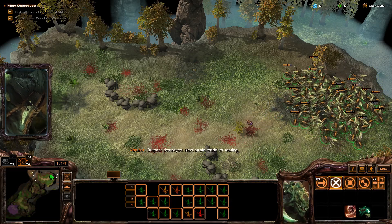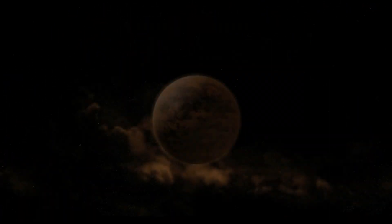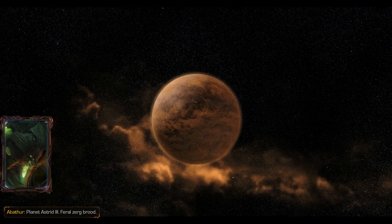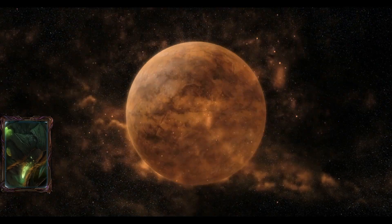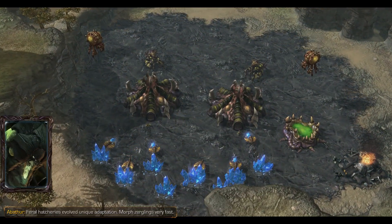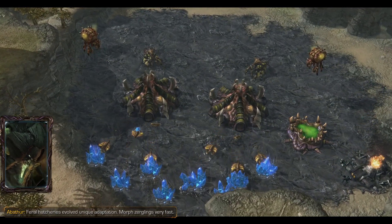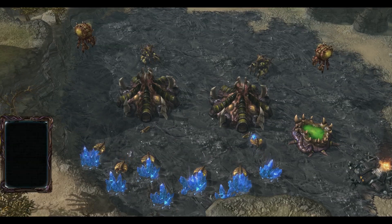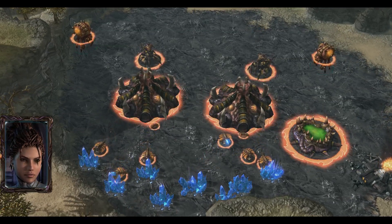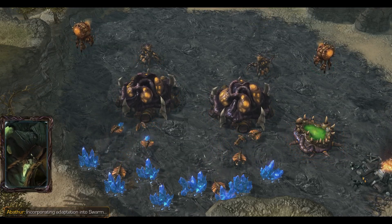Next strain ready for testing. Planet Astrid 3. Feral zerg brood. Feral hatcheries evolved unique adaptation — morph zerglings very fast. I'm taking control of the hive cluster right now. Incorporating adaptation into swarm.